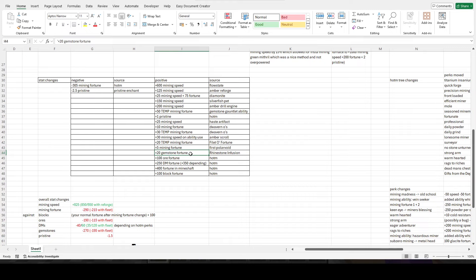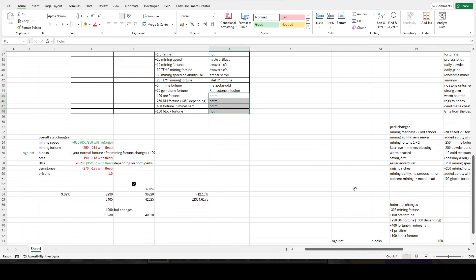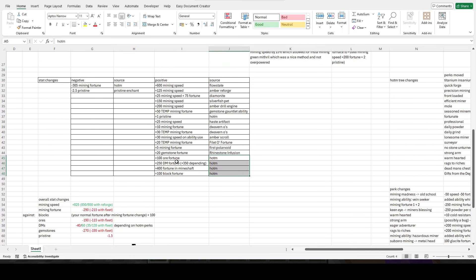I haven't tested whether this applies before or after your mining speed boost, which is somewhat significant — it either stays at plus 30 on a mining speed boost or becomes a few hundred. Your first Polavoid now gives 5 mining fortune. The rhinestone infusion is a new thing from the essence shop which gives 20 gemstone fortune. And from the Heart of Mountain you get an extra 100 ore fortune depending on the perks.